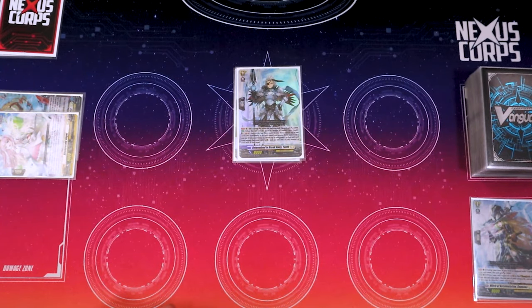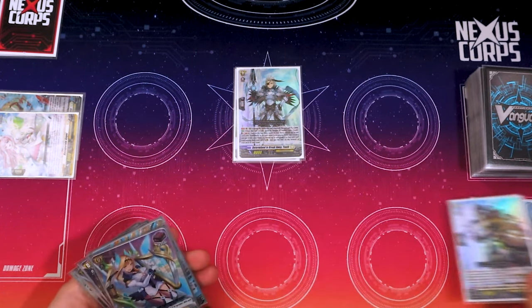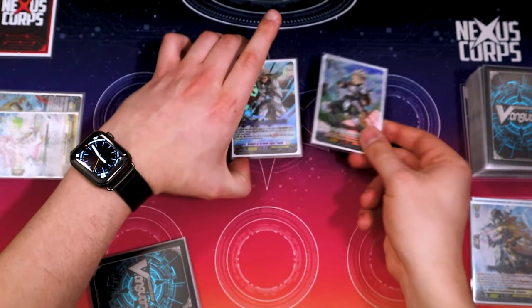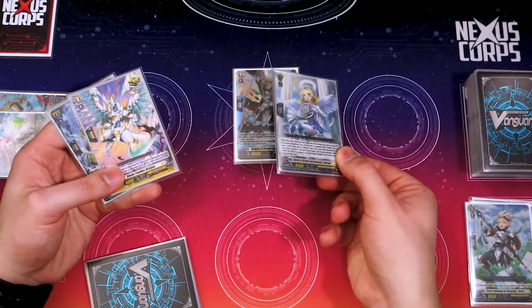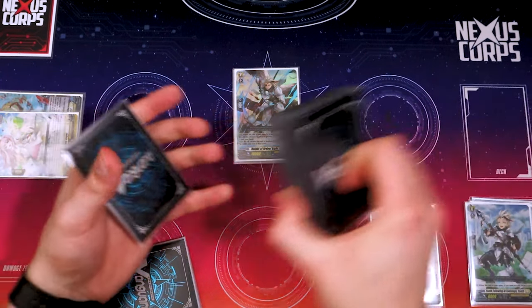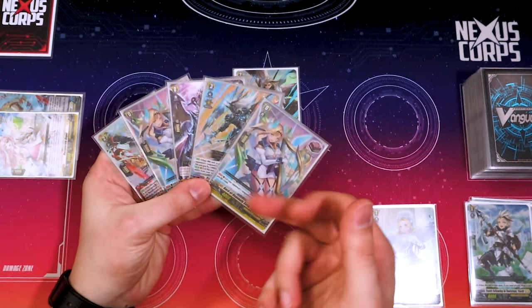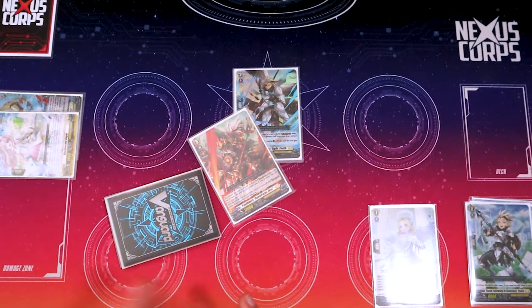So going into your grade two turn: you're just going to discard something and ride to grade two. Ideally, after you use the skill from your grade one youth, you look at your top three and find one of these. Depending on your opponent being at grade one, I like to throw it up as a little early game rush. The rest go to the bottom. Skill activates — we already got one Rebel Form card. Since we only run one copy of Zest, we're going to search for Zest and throw it right into the soul.